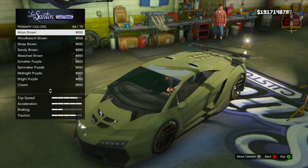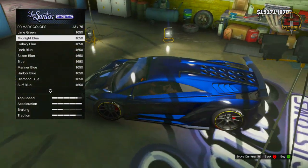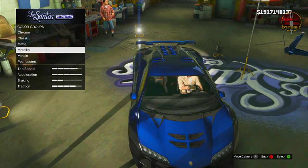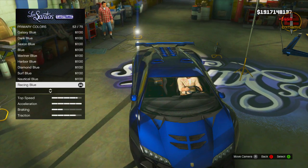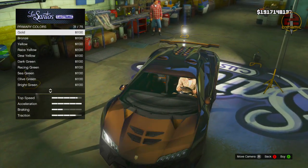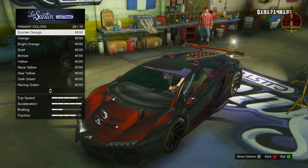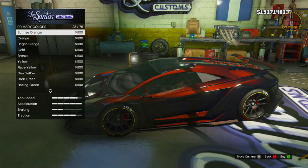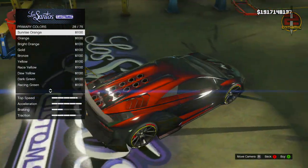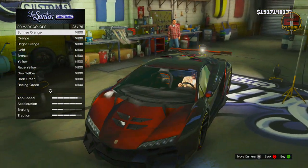Go down to Metallic and set your Metallic first to Midnight Blue. Once you've done that, press B to go to your Pearlescent and set the Pearlescent colour to Sunrise Orange. I'm actually doing this in single player but you can do this in multiplayer too. There are different variants of orange but Sunrise Orange gives this really nice shiny dark bronze-red colour on the vehicle.